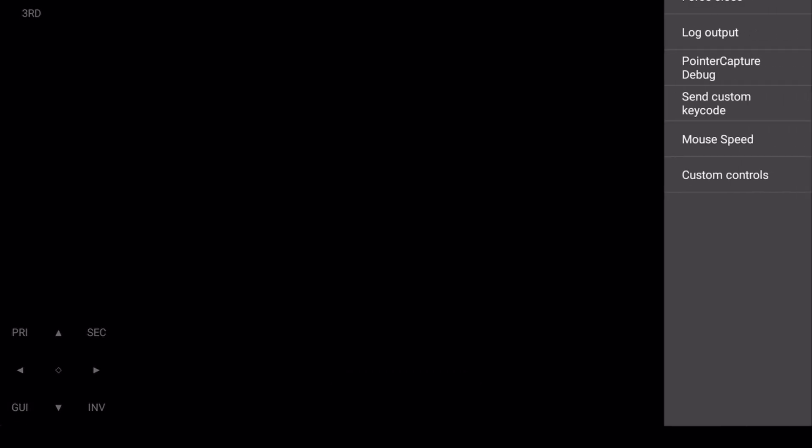If you're playing on any version, open the log output. This will help you know if the game is running or not, instead of waiting 10 minutes knowing nothing. As you can see there's nothing showing — but that doesn't mean you should leave. This is also why people think their PojavLauncher is broken — because they don't wait long enough.